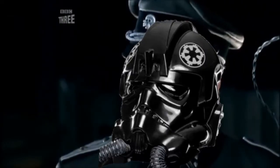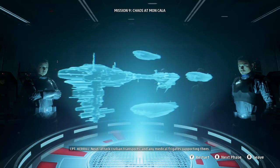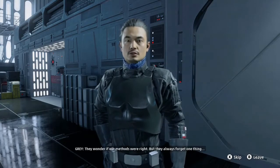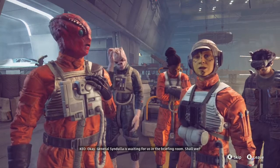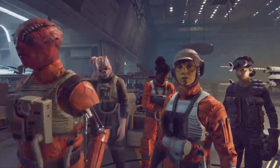Are we the baddies? In a briefing they straight up tell you to attack civilian transports and medical frigates to draw the attention of the New Republic, and your squad leader gives you a might-makes-right speech. They don't pull any punches. The New Republic squad Vanguard — though it's kind of thin — each squadmate on both sides does have a defining characteristic or driving force.